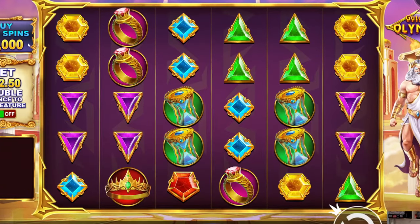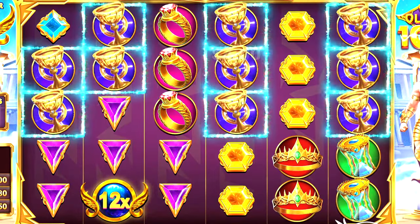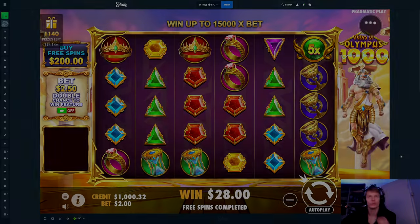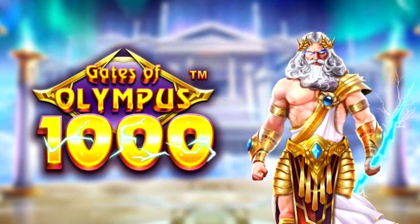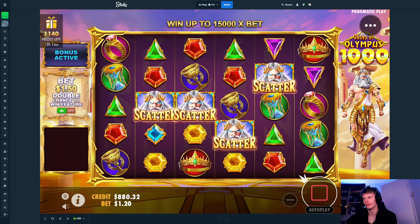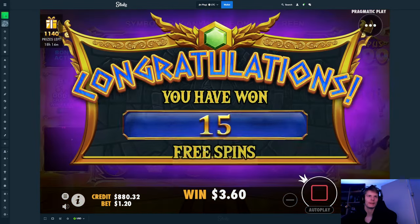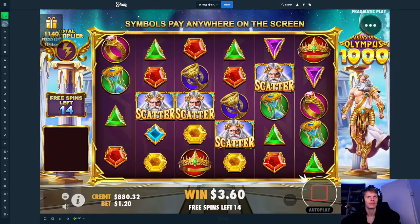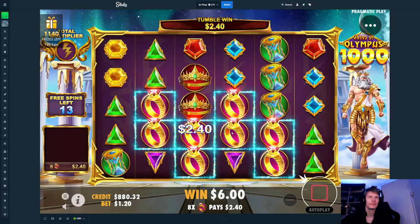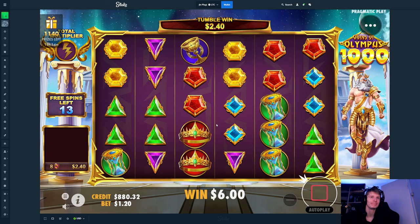Alright guys, right now we're gonna do a thousand dollar buy-in. We are now back on Gates of Blimpers with $1,000, and honestly because of how volatile this thing is, we started with a $120 buy. We want to try to get something huge in this video — you can get up to 15,000x in this, so yeah, you can win big money here.